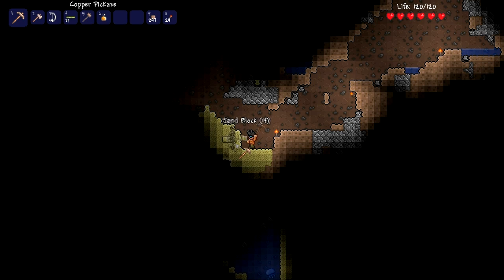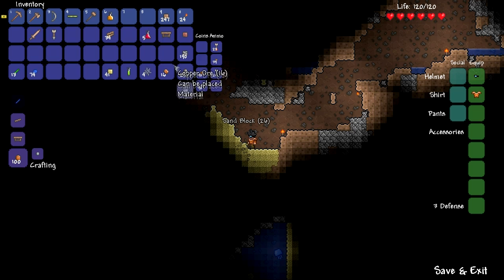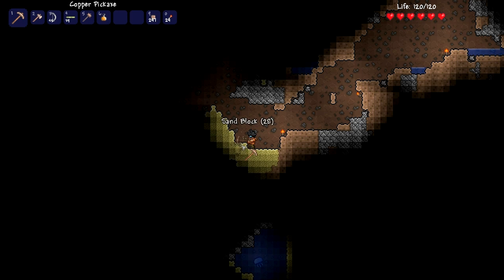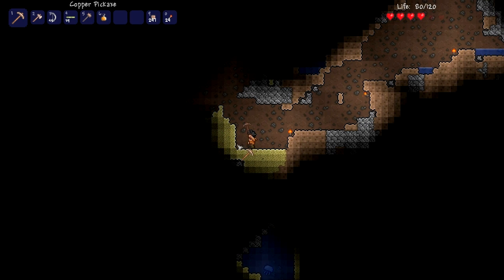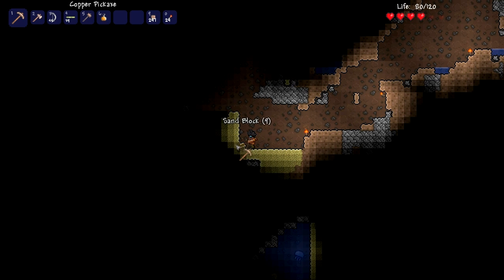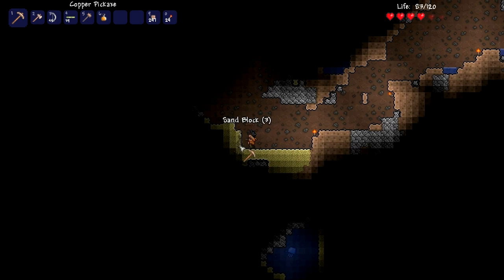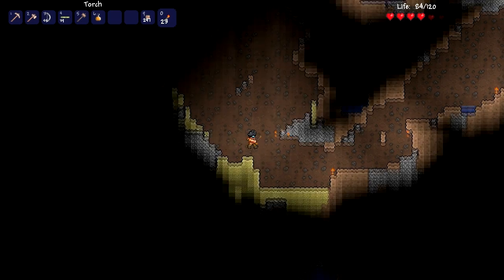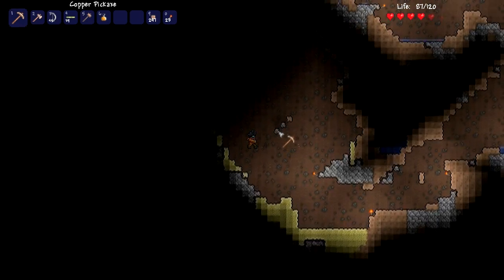Hey, there's another cave system up here. Maybe there's something in there. How much sand do I have now? 41. This is the easiest material to farm — it's just so quick. Look how quickly I can pick these up. Ow. Ow. Jeez. Nurse — I'm coming up there soon, nurse. Does this count as combat? Or will my health regenerate now? No, it's going up. The health is going up. That's good. So chopping blocks isn't combat — it isn't actually. Is that iron or is that stone? It's stone.